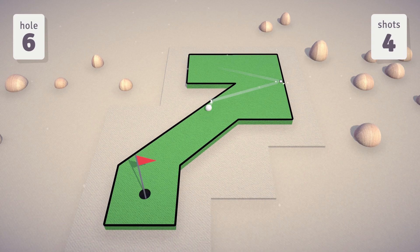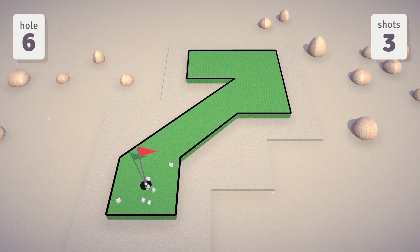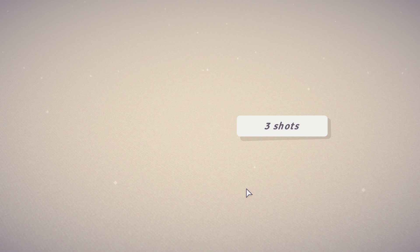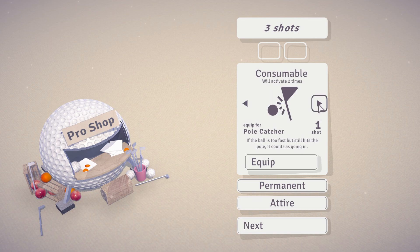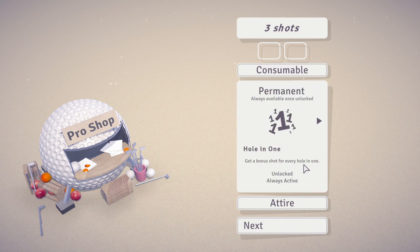The way the game works is that on each hole you have three shots to make it to the hole. Your shots are kind of like currency — with those three shots you're trying to reach the hole, and if you make it before using all three, those leftover shots carry over onto the next hole and so on.